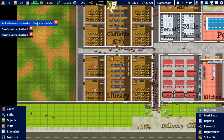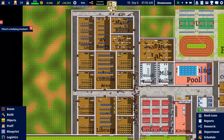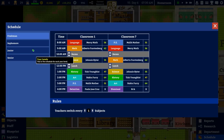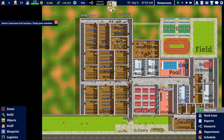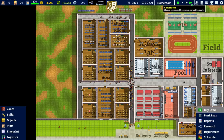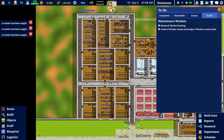Senior classroom — lacks teachers, check your schedule. It went on because now that we've got these classrooms we need to hire more teachers. Who are we going to hire? PE — I think that's one of our weakest ones. We've got four grand so we don't actually have enough money. Let's research worker routing.